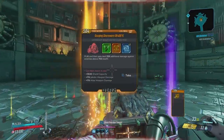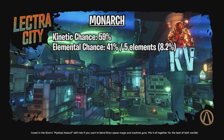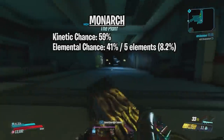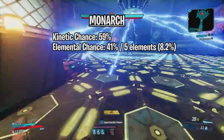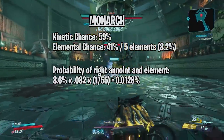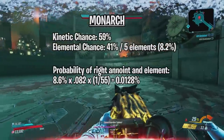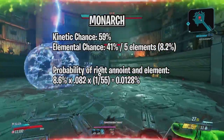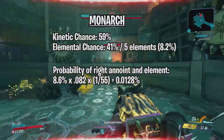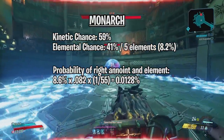All of the ones I showed off were actually kinetic. The reason is because the probability of getting a kinetic Monarch is 59%, and the remaining 41% will be for all 5 elements. So technically, the chances of getting a Fire Monarch, for example, are 41 divided by 5, so 8.2%. And if you want to calculate the chances of getting the Monarch with the right anoint and element, just multiply the drop rate of 8.6% by the chances of getting the right element (0.082), by the number of anointments — so 1 out of 55 possible anointments. We end up getting a 0.0128% chance to get the right Monarch with the right anointment and the right element. That's pretty low, and that's not even counting magazine size or pellet count.